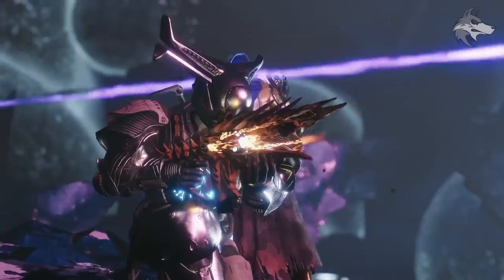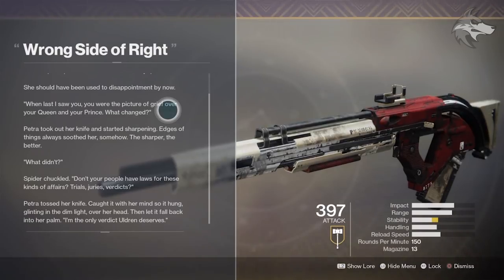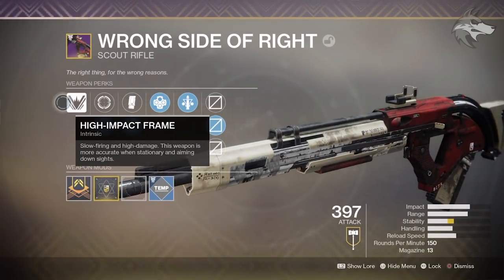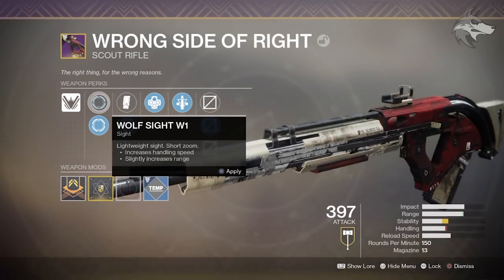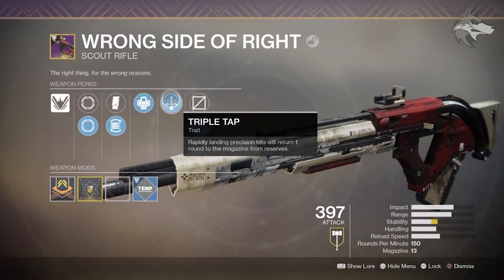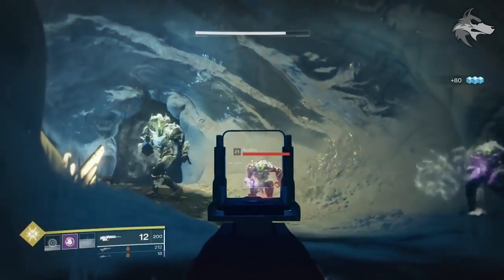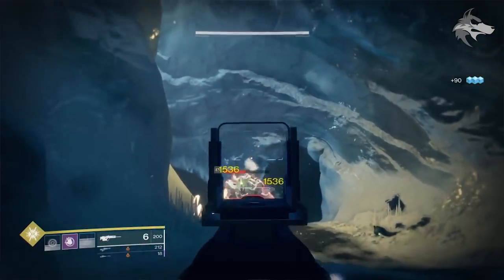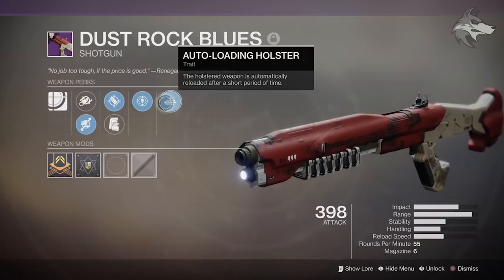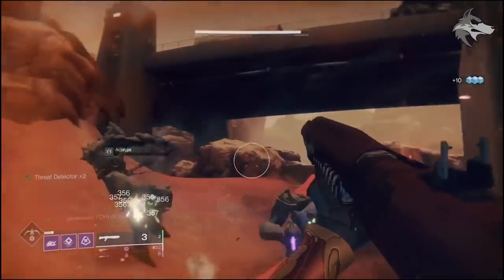Weapons and armor that have been dropping early inside this update were coming from the Mars Flashpoint reward this week — it turns out this was not intentional and they shouldn't have been dropping. We can see the Wrong Side of Right, a scout rifle with two intrinsic bonuses: Outlaw and Triple Tap, plus new masterwork trackers active in Forsaken. Also, the Dustrock Blues shotgun dropped with Threat Detector and Auto Loading Holster, and we can see a bit of gameplay of these weapons.